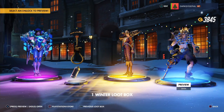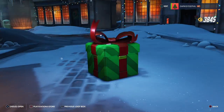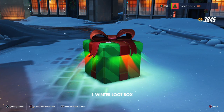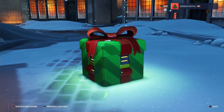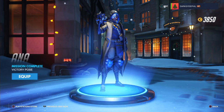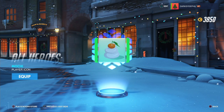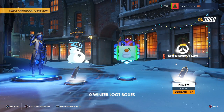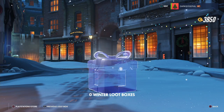I also got a Junkrat skin — Drowned. This is it, the final winter loot box. Then I'll go see if I want to buy something with the currency I earned. A new victory pose for Ana — Mission Complete. A spray for Mei — Snowman spray, cool. A Mochi icon. And a generic Overwatch spray that everyone already has.